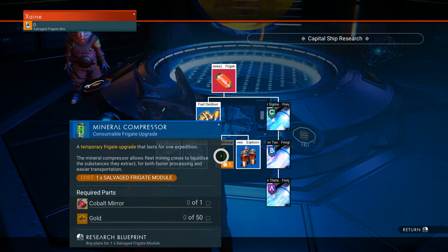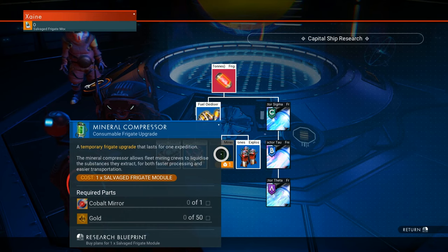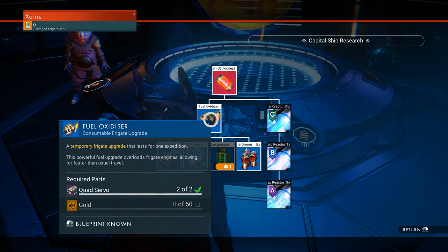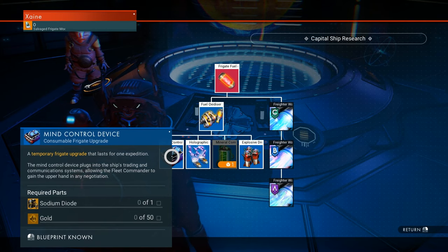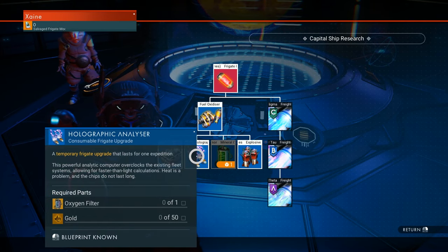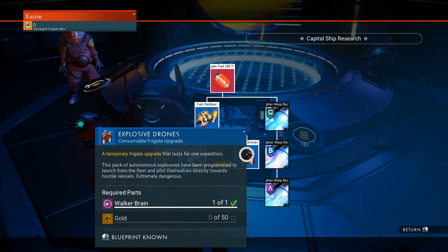These consumable frigate upgrades are extremely useful, especially early on with your frigates, helping them come back safe with lots of goodies. The fuel oxidizer shortens the time it takes to do frigate missions. The mine control device gives you +10 to trade, the holographic analyzer gives +10 to exploration, the mineral compressor gives +10 to industrial, and the explosive drones give +10 to combat.